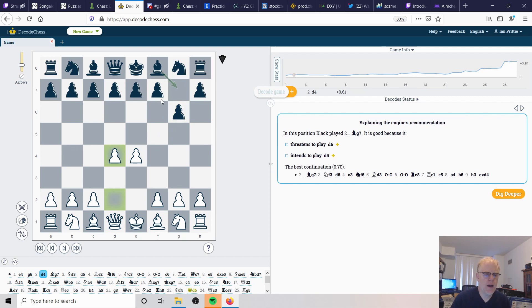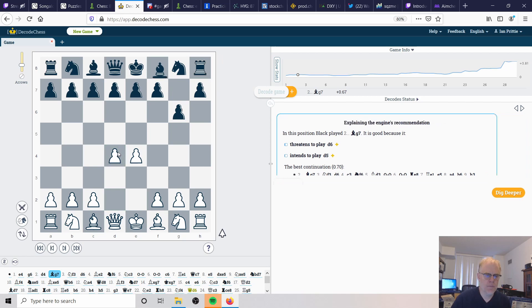Tori immediately decides to control the center. If black is going to combat the center with a fianchetto, we should seize the opportunity and get right into the center. Tori was probably thinking it might go into a Ruy Lopez - black could have played e5 - but instead if black is going to fianchetto, we just dominate the center and get right out with d4. Black fianchettos and then we need to get our minor pieces developed.